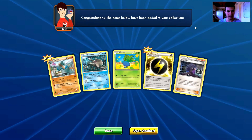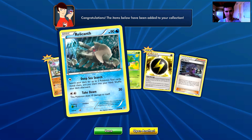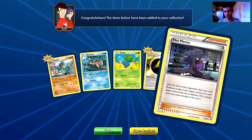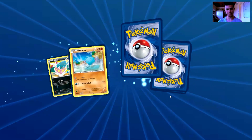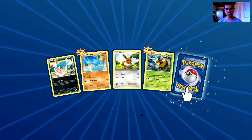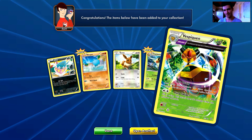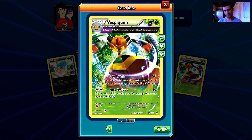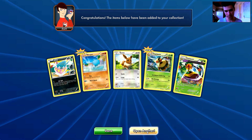Oh, we have no rare in this pack. We have a special energy — Flash Energy. This card can only be attached to electric Pokémon; the Pokémon this card is attached to has no weakness. We also have a Golurk, a Relicanth, and a Hex Maniac — so no rare in this one. Next pack: we have an Inkay, a Hoopa, an Eevee, a Vespiquen uncommon card, and the rare is a Vespiquen Ancient Trait rare. That is funny — two of the same Pokémon, one being rare and one being uncommon in the same pack.